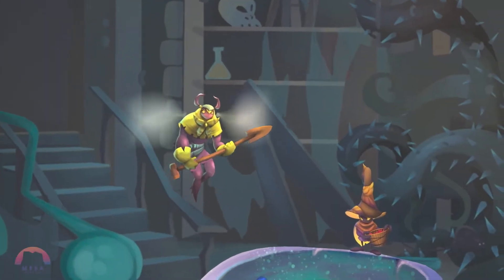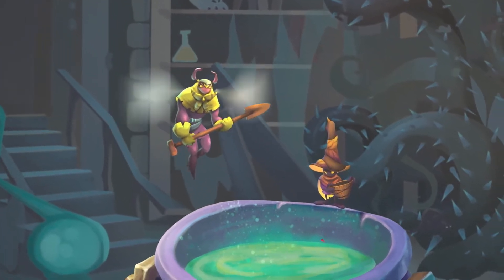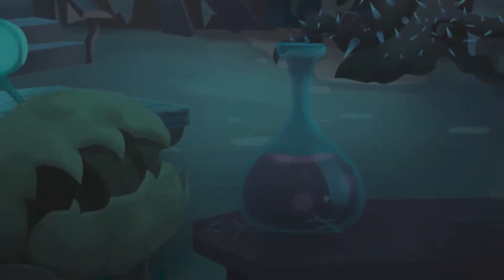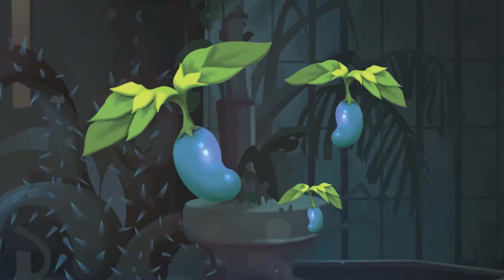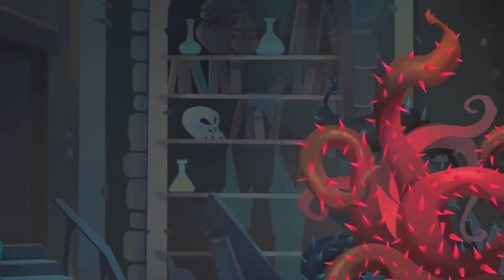Every wizard knows that the best spells are made with fresh ingredients. As a trained magical horticulturalist, I've studied all of the most powerful plants. For summoning spells, I prefer the enchanting nectar of the honey leaf. The fluttering wing bean is great for levitation spells, and only the bravest gardeners will tangle with a wild tangle thorn.